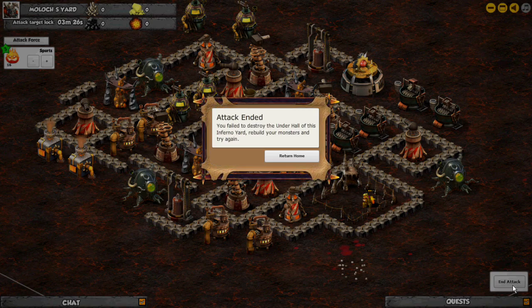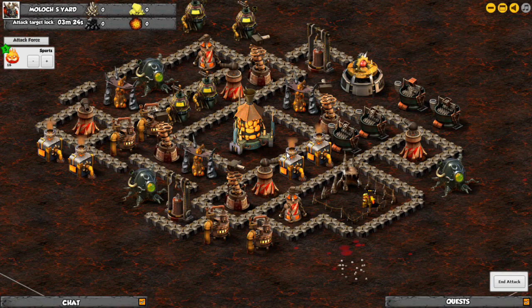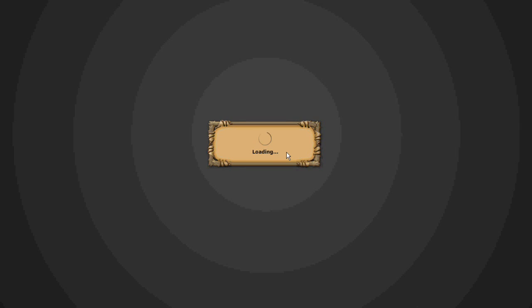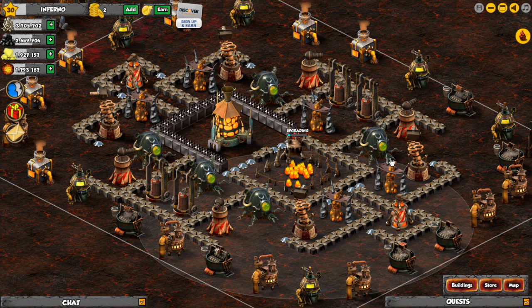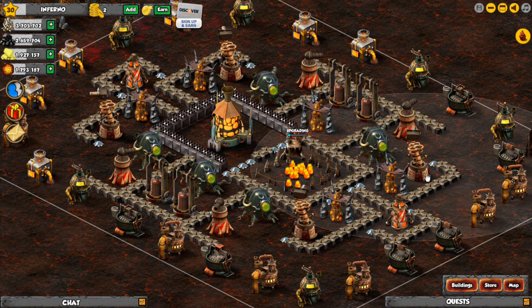So that's two ways to bait a compound in Inferno. Now, this is what you're going to want to do to protect your base. You're definitely going to want to put your compound in the middle so it's protected by towers. You want it to be one of the last things that enemy monsters will get to.